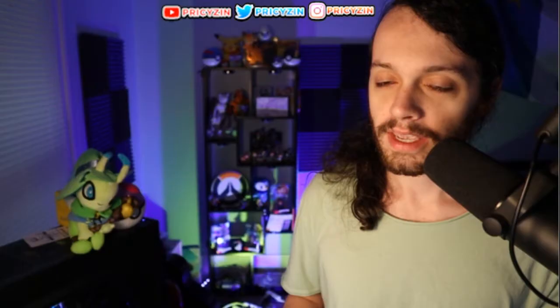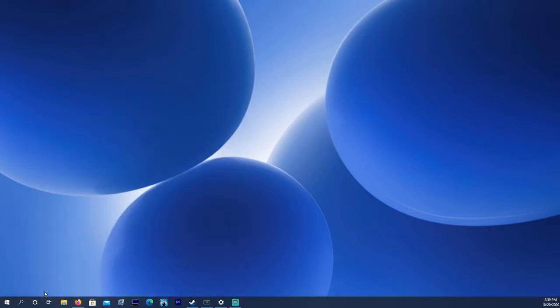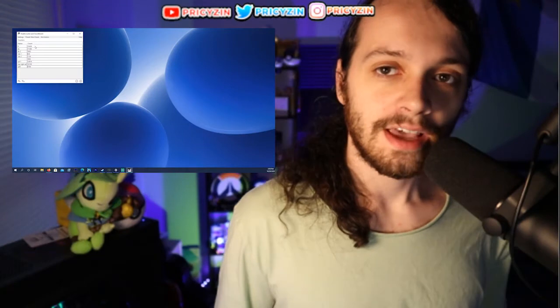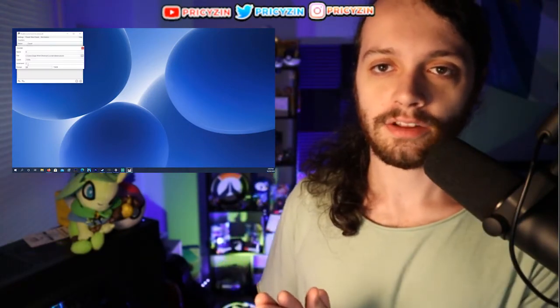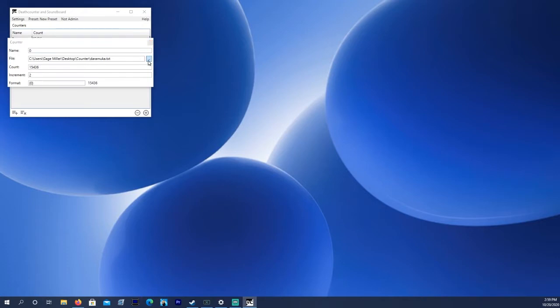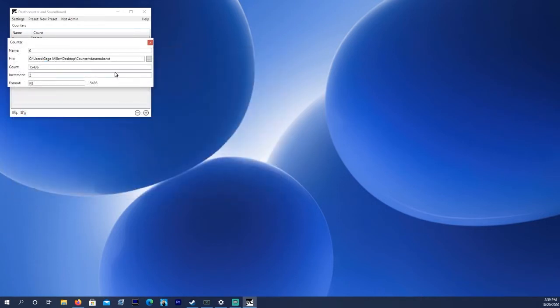We're going to run the executable that you'll see next to the version number. And then just like any download, it'll be added to your apps on your PC. You can search your toolbar — you can search DCSB and it'll come up. It's a little black and white square that says DCSB. Whenever the counter actually comes up, you'll see a whole bunch of different counters going on. You can right-click on a counter and it'll give you the option to edit, allowing you to change the increments that the counter goes up by each time you press the hotkey. You'll also see a browse file selector — that's actually what connects this counter to your stream. You'll want to go to your desktop, add a text file, and select that text file for the counter you're specifically working with. It'll write to that file as you count up.